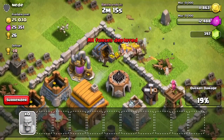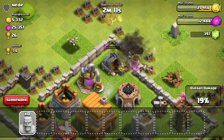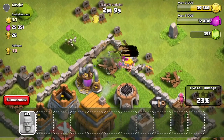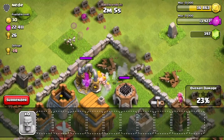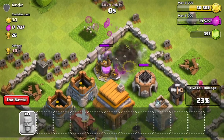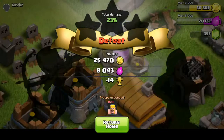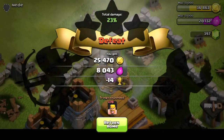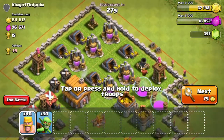As you'll see in just a little bit, these barbarians do not do what I want them to do. One shot from that mortar takes them down below half health, and another shot and they pretty much all die. I wanted them to go for that elixir collector, but this last shot from the mortar kills us and we end in defeat — with that one elixir collector still left with about 16,000 in it.